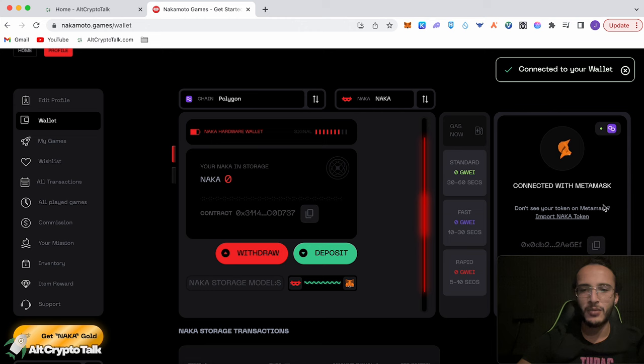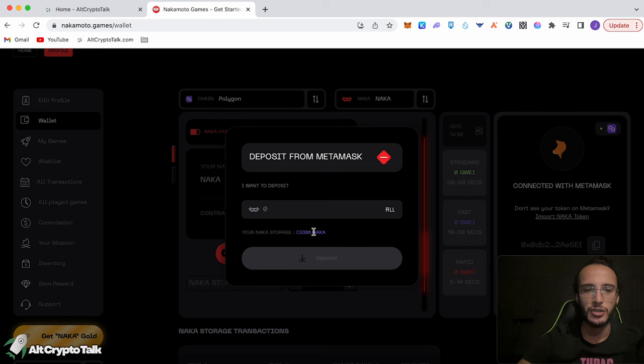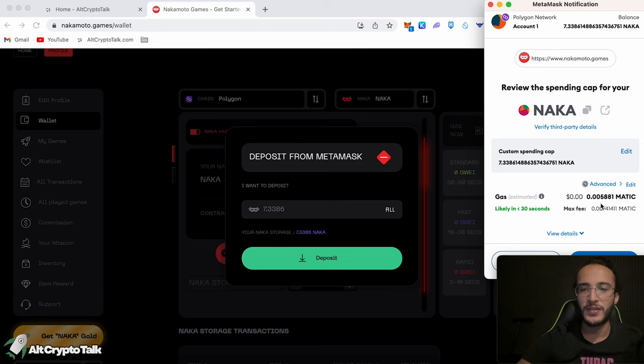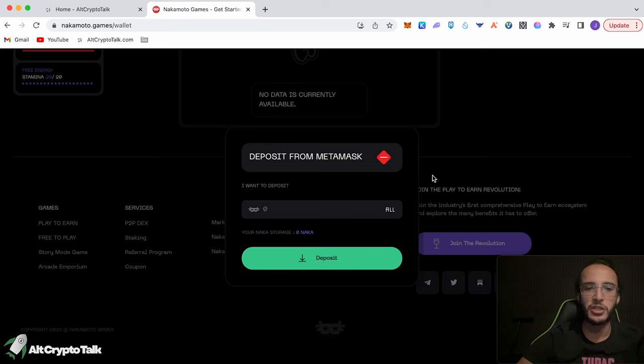We're connected with our MetaMask and now need to deposit some tokens. Click deposit — we've got 7.33 in storage, so click all and enter the max spending cap. The approve function shows everything it can do and you can read more about it. The gas fees are practically free. Transaction success! If it doesn't work the first time, you might need to click it a couple of times — it just needs a bit of messing around with. Very simple and straightforward to get onto the platform and put some tokens in.